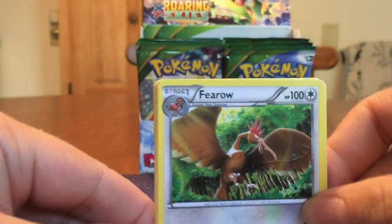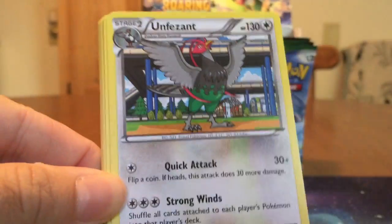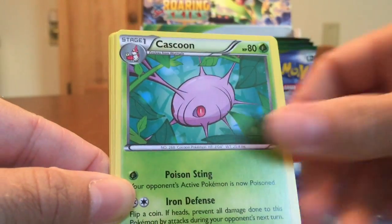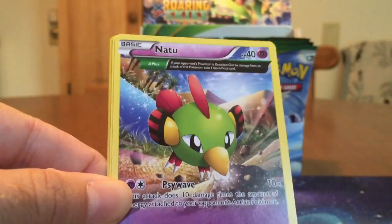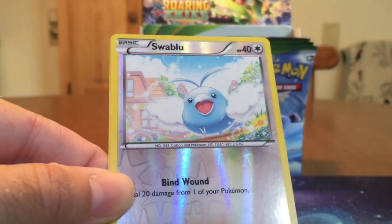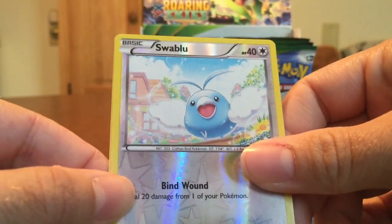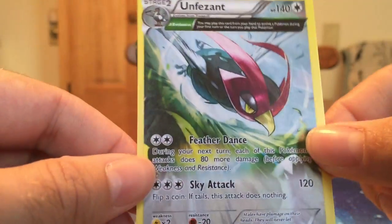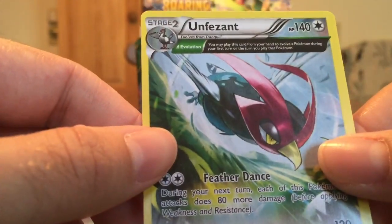Throwing packs all over the place, making a nice little mess. We got a Pelipper, Unfezant, Electrode, Hawlucha, Cascoon, Meowth. A Natu Ancient Trait — that's the only Ancient Trait we've seen so far. Reverse Swablu, very cool. And there's another Ancient Trait — Unfezant. Very cool, we got an Ancient Trait early.